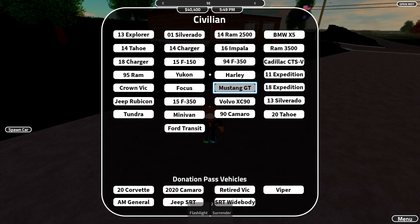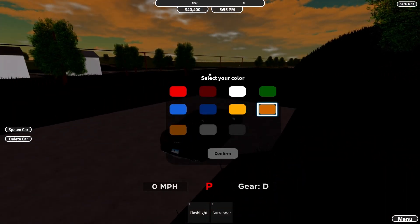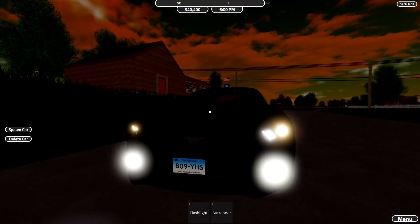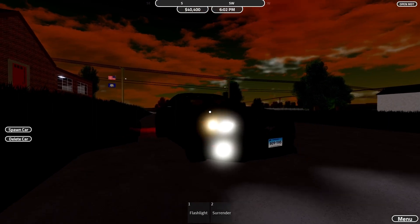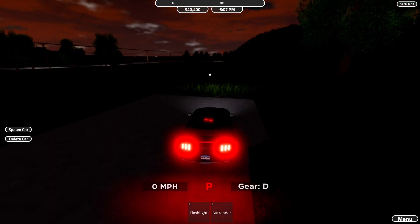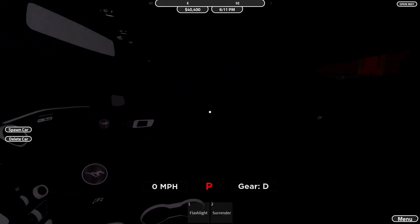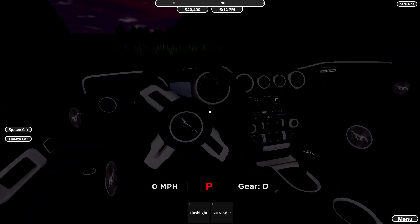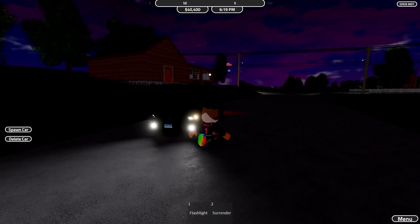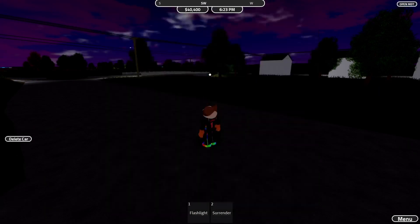Next up is the Mustang GT. Look at this beast with the horse logo — this thing can speed, going 200-plus. I might make a separate video covering speeds. On the inside the wheel moves and there's a lot of white to look at; you can pause if you want. Also 'Paul is calling on the phone' — nice detail. I'm going to give this an eight out of ten.